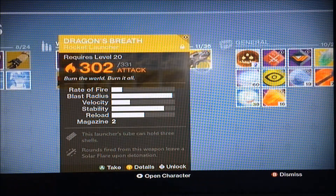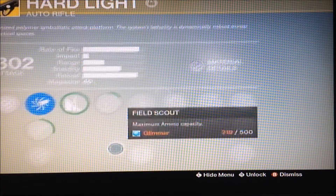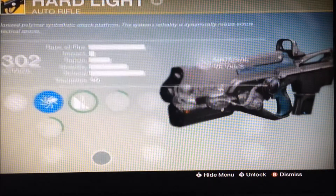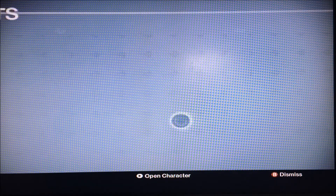So I do have a duplicate Dragon's Breath, which I got off of Xur once, and another Icebreaker, which I got off of a Legendary Engram. But then we have Hard Light, which I got on my Titan from a random drop on Nightfall, which is an amazing auto rifle. I do enjoy using it.